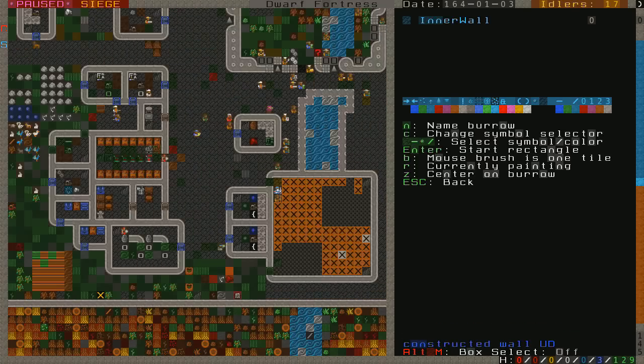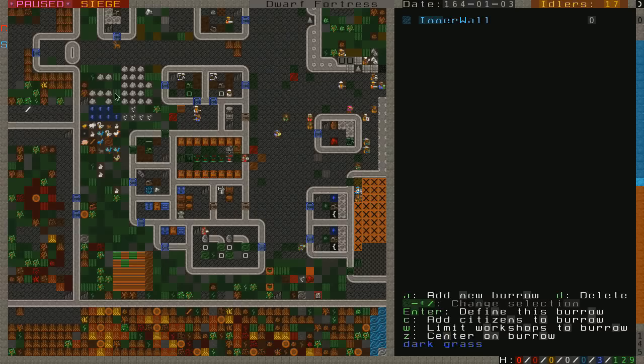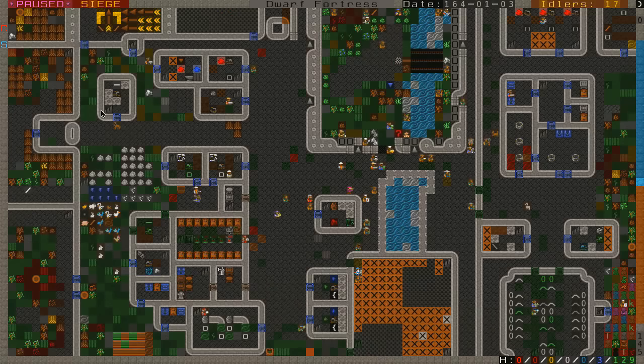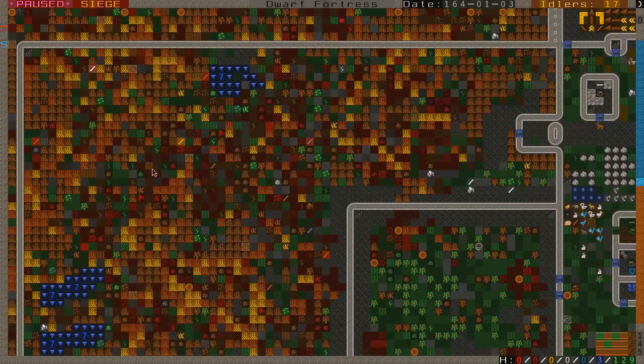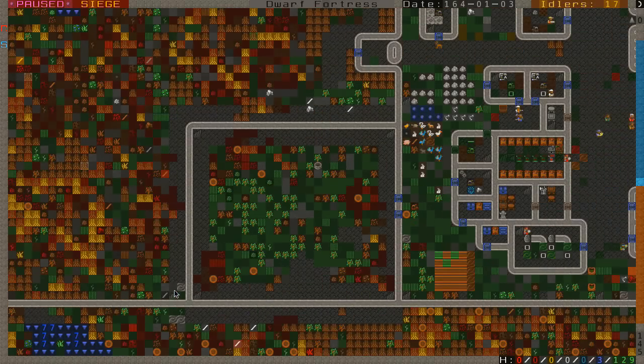One more construction project I'm considering: I got rid of all these stone stockpiles and I'm having them dumped so I can build a stone warehouse, maybe three or four stories tall. Each floor will have a different type of stone, and we'll put bones in there too — a more organized and fitting area for stone. These animals here are going to move into the new area as well, which will include named animals, our sheep, war animals, and a farm. This is going to stay as a little nature preserve in the heart of our fortress.